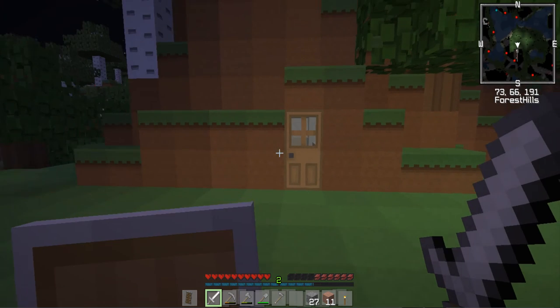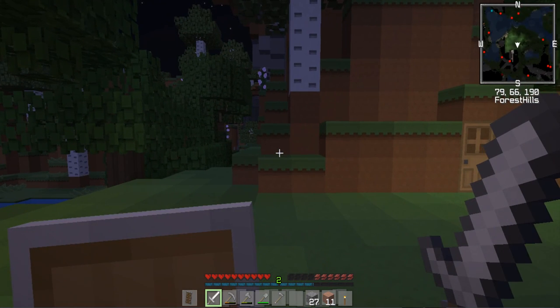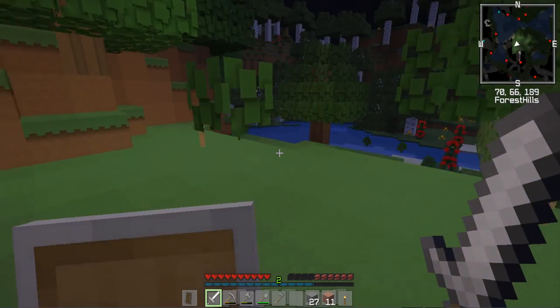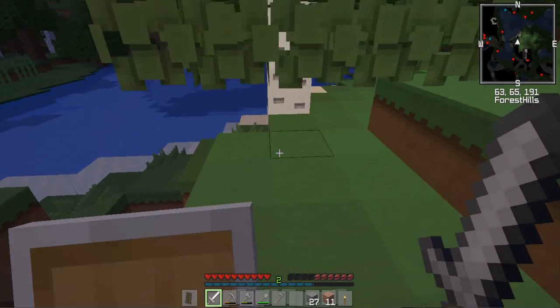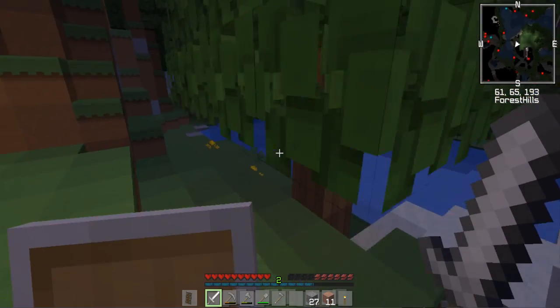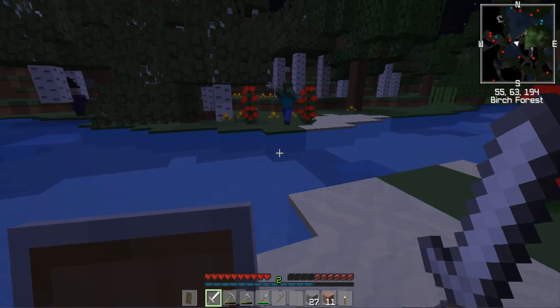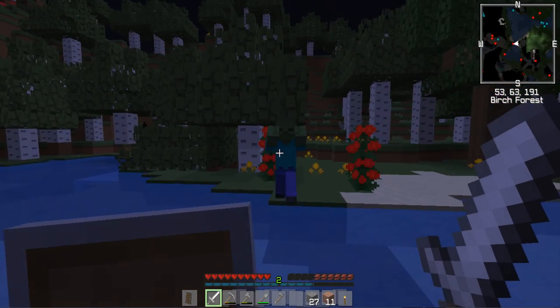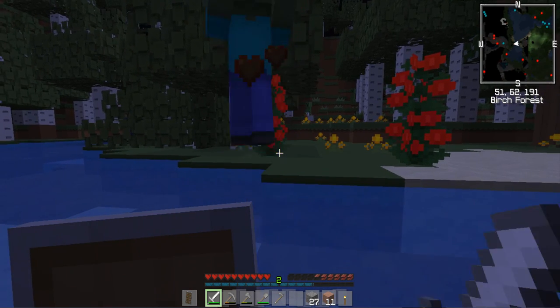Since version 1.10-something, the main reason for using the shield was against skeletons, but they're actually a lot slower than they were when they started strafing — which is extremely irritating. So I shall find a skeleton and deal with it without the shield.